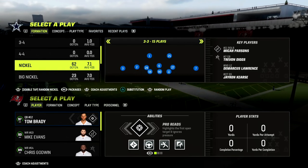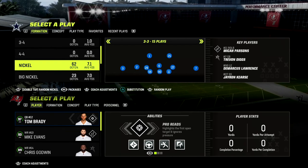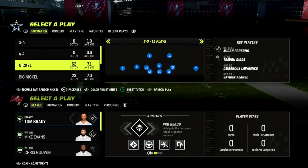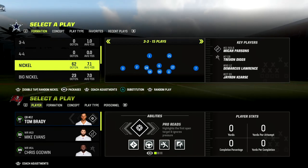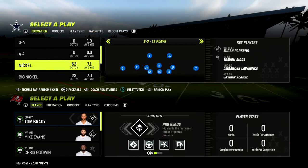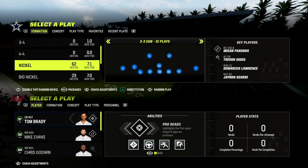In this video, I'm going to be sharing with you a really good and effective defense to utilize when defending trips formations. We're going to be primarily focusing on U-Trips formations as well as popular meta offenses that you're going to be seeing in Madden 23. The defense we're breaking down comes out of the 46 playbook — we're going to be breaking down the Nickel 3-3 Cub defense.